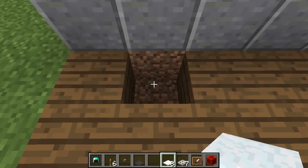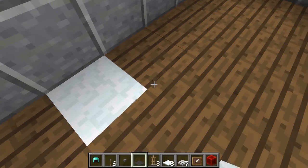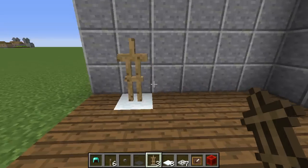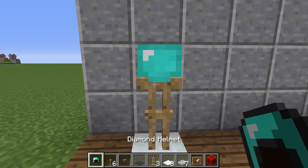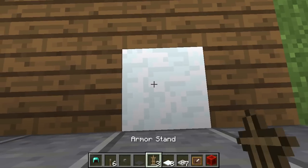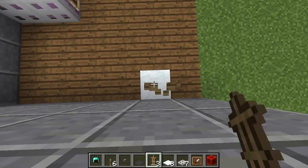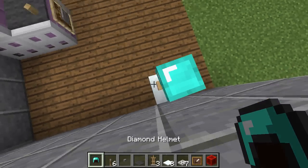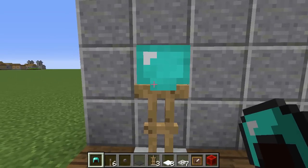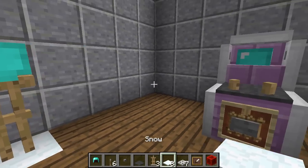First off, get your snow and place it right back here: one, two, three, four, five, six, seven, eight - just like that. Then get your armor stand and place it right there. Note you're going to want it to be pretty straight - it is just trial and error to find which placement is straight. Keep placing a couple until you get a fairly straight one, and put the helmet on to check how straight it is.